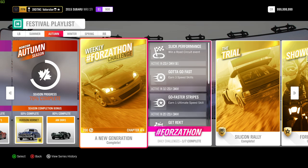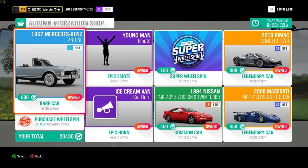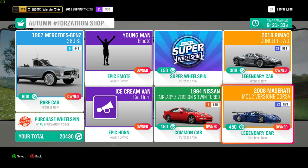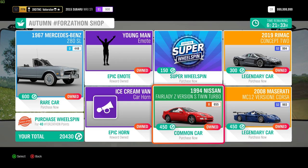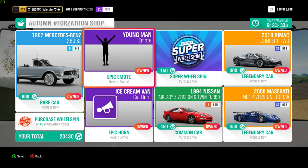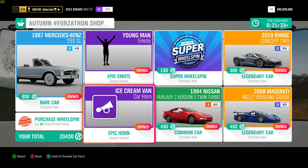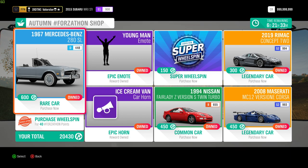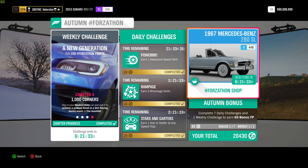So let's have a look at the Forzathon challenges and the championships, the cars that I've been using. First of all, the Forzathon shop. There are three cars. The Remag, to me, is not worth it. The Maserati is a very nice car and a very cool drift car, so definitely you can buy that if you want. Then you have a young man emote and an ice cream van. You also have the Mercedes, but it's not used in online adventures.